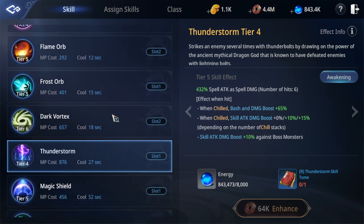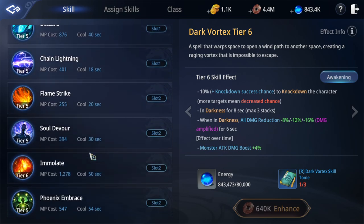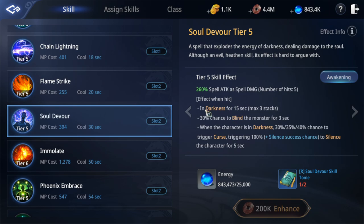It's very simple and easy. Next is this tool — when in darknet and darknet, you can use this one for offense. When in darknet, all damage reduction is 8 to 16%. This item also adds a darknet effect — in darknet for 15 seconds, and a 13% chance of blind.